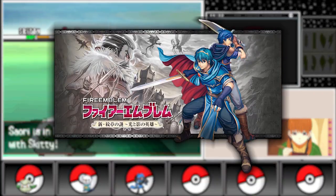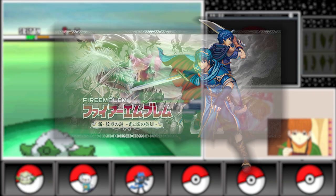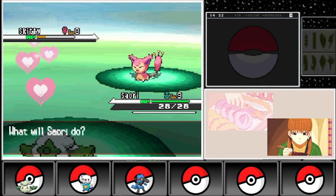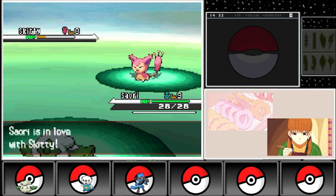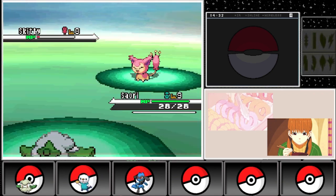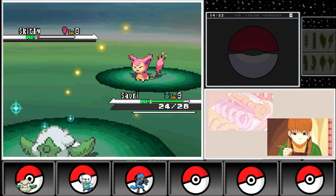New Mystery of the Emblem arrived on the Nintendo DS in 2010, featuring an updated version of Mystery of the Emblem's story, improved graphics, and the introduction of the customizable My Unit character, allowing players to insert themselves into the world of Fire Emblem.